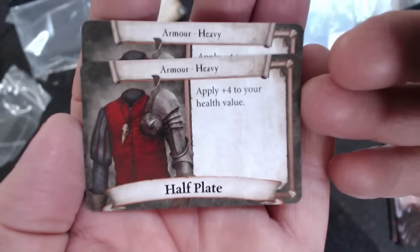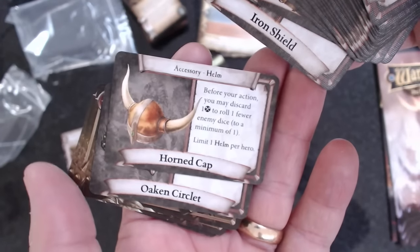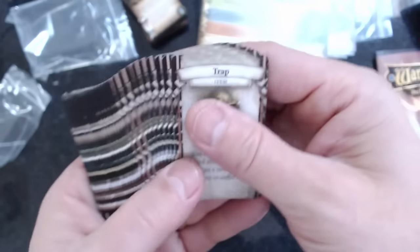For example, a half plate gives you plus four health - definitely worth it. You can only equip one item at a time as a basic hero, but you can upgrade yourself to carry more items and weapons later in the game. Here are some dungeon cards - I won't show too many, but healing and similar effects are among what you encounter when turning a dungeon card.